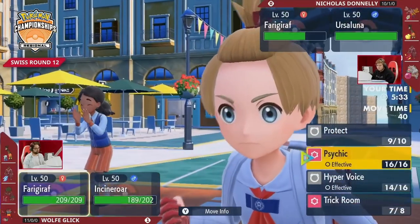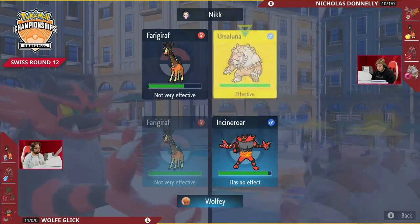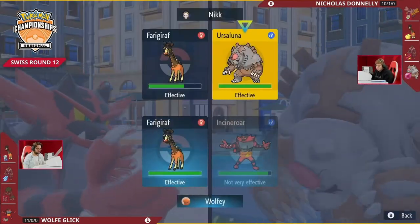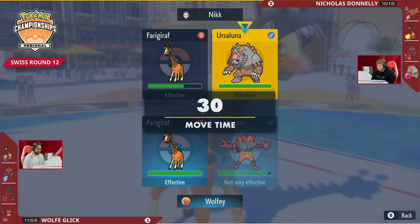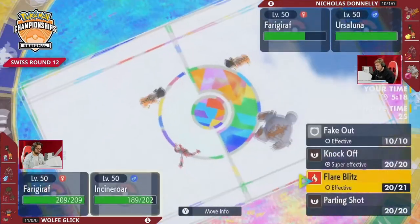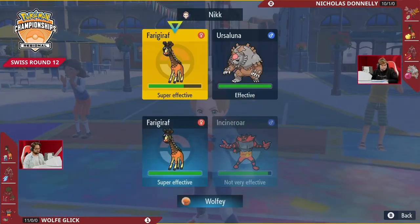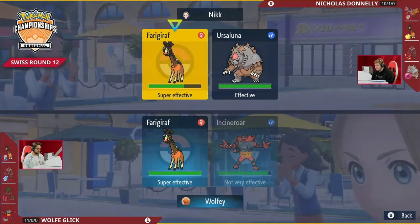What a nice call. I don't know how you deal with that — we saw how much the Psychic did to Ursaluna: plenty to get the knockout from about 60-70%. I think this Ursaluna still has to be a little careful. The big question here is the speed interactions — if you're reversing trick room, you'd want to feel confident that you're faster with Ursaluna. Speed actually matters a lot in this matchup.